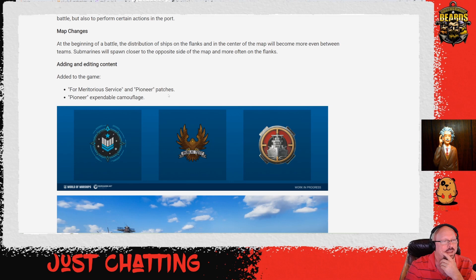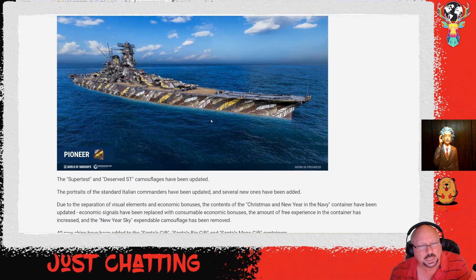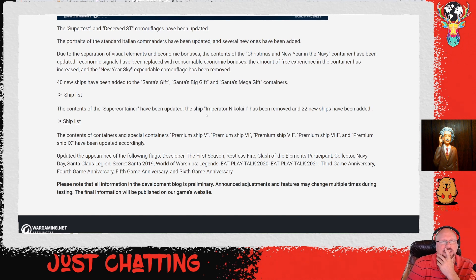Not sure whether to be happy about the submarine spawn changes or not. We're also getting meritorious service and pioneer patches and pioneer expendable camouflage. The super test and deserved ST camouflages have been updated. Portraits of standard commanders have been updated, and due to separation of visual elements and economic bonuses, the contents of the Christmas and New Year in the Navy container have been updated, replacing various things.